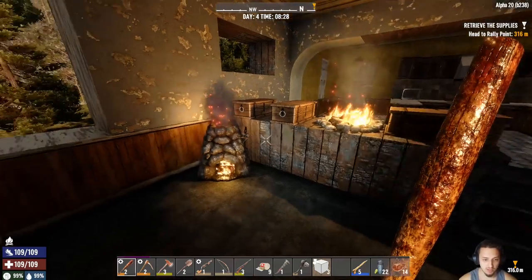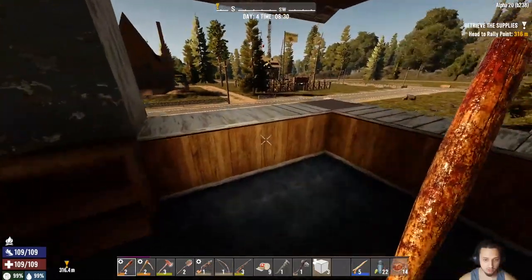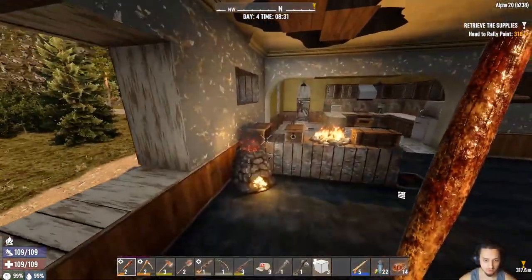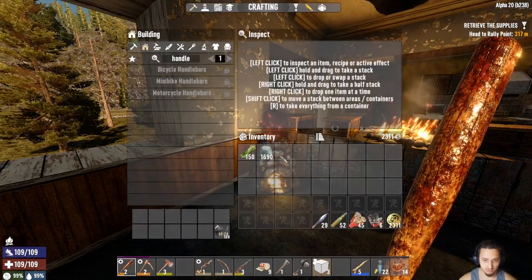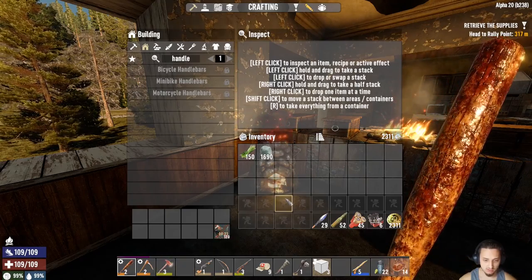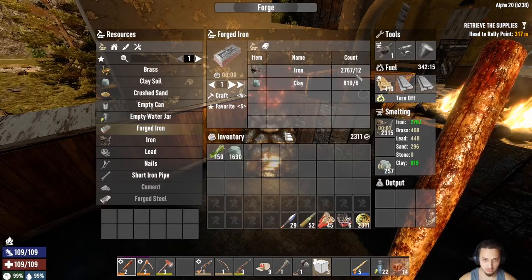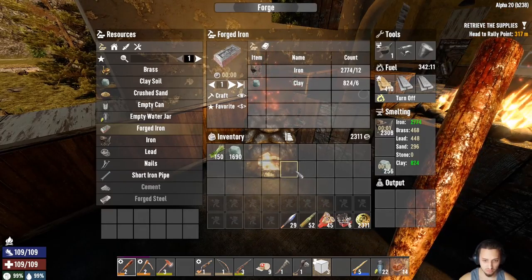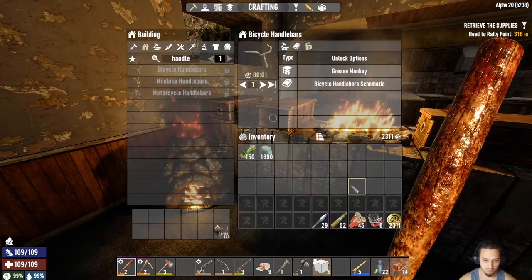Hey, what's up guys? We're back on day four. I went out and grabbed a little bit of soil, basically until my shovel broke. When you scrap these, this one gives 120 — the axe I had gave me 150, so each iron is only 12, so it almost makes up for itself when you scrap it. I got about almost 1,700 clay soil and a little bit of plant fibers, and I got a couple kills.